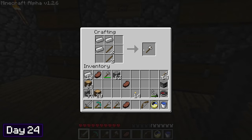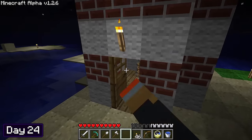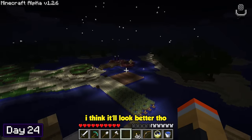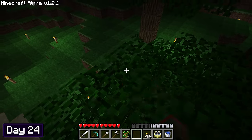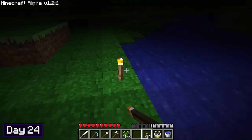It felt a little weird having one diamond tool and the rest being stone, so I made myself a brand new set of iron tools to pair with my diamond pickaxe. By the time I went back up to the surface it was already night time, so I thought I'd use this time to go up to my lighthouse to see how the nether island looked at night. I kind of like it — once the trees grow I think it'll look better though. For the rest of the night I decided to destroy all of the floating leaves that I left around my house and place down some torches to light up the area.